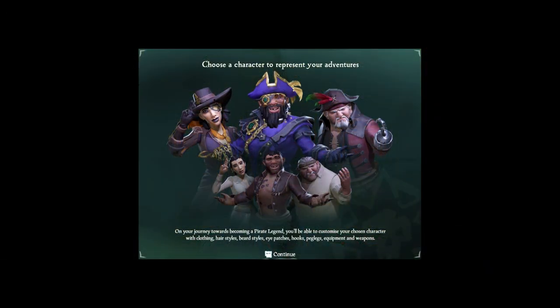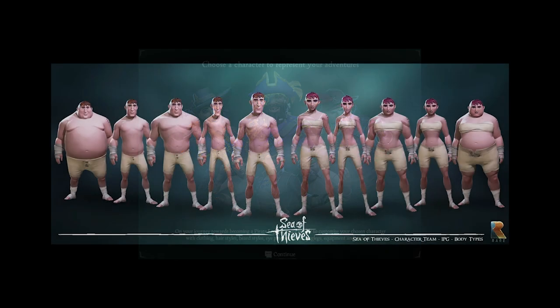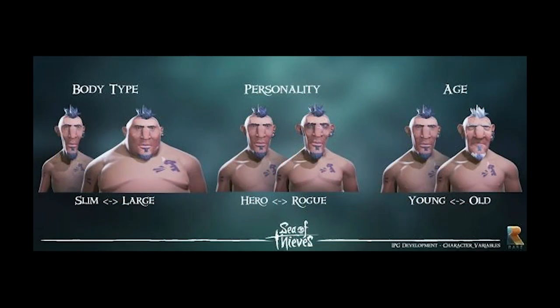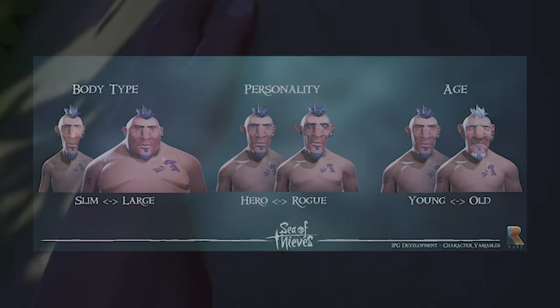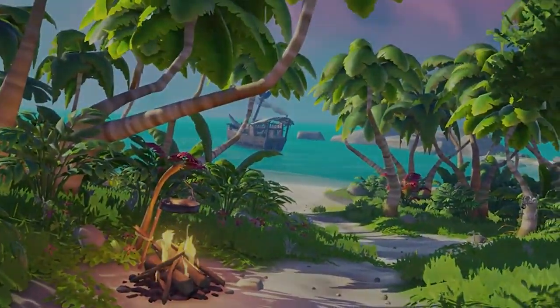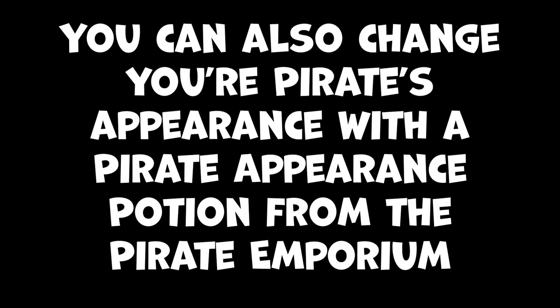Upon booting up the game for the first time, you'll be greeted by the Infinite Pirate Generator, the game's pirate selection system. Rather than a detailed character creator, you can instead choose from a wide variety of randomly generated pirates. Once you've chosen your preferred pirate, you'll be greeted by the Maiden Voyage. It's the game's built-in tutorial, and it's pretty good, but it doesn't teach you everything you might want to know. That's where these tutorials will come in.